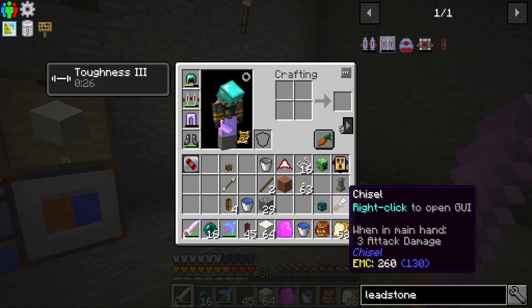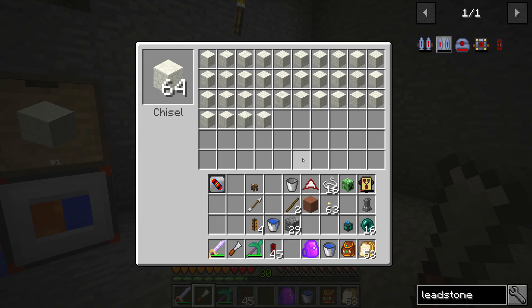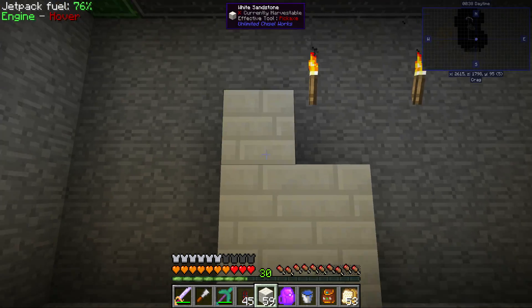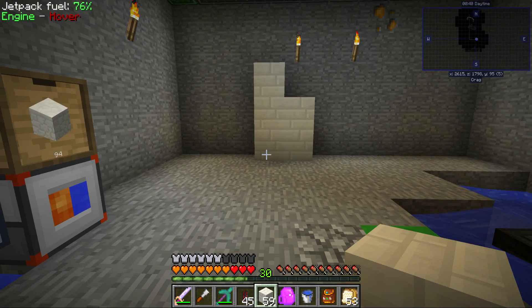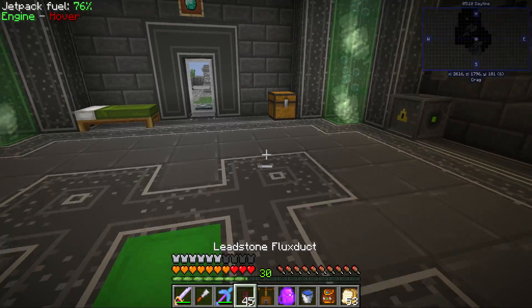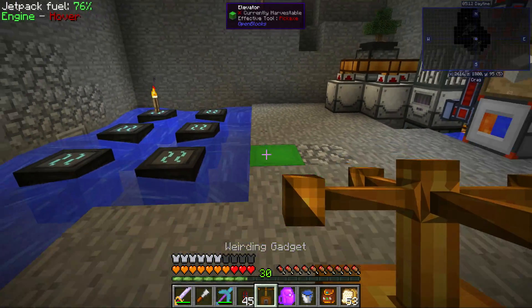Let's just quickly take a look at how these look in real life. These were the ones that I felt look really good. We may want to add some chiseling bit stuff, but we definitely don't want to overdo it. Another quick little thing we gotta do here in the base — because I'm planning on using some screens from Extra Utilities — is to put up a chunk loader.